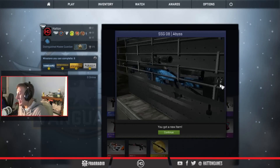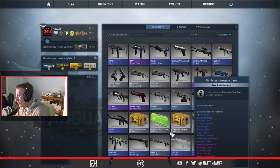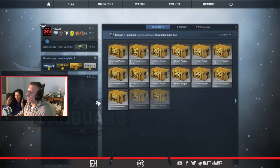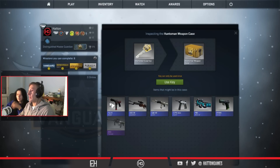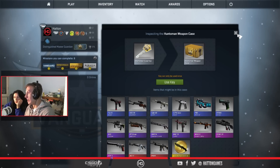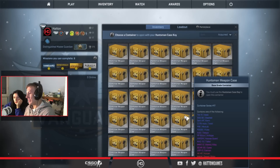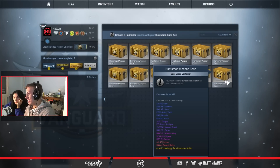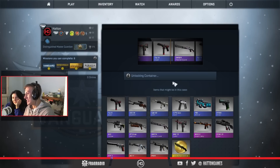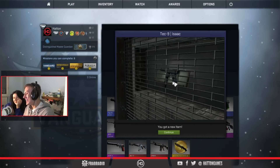I want to open one more. You want to buy one more? I'll buy one more — we'll do one more key. I'm just going to open this one. Huntsman case key is the last one. Come on, get something good. I want to pick the case. Right click on it. That's not going to be a knife in this one. Maybe it's something good. It is just nothing. It's a shit face. Oh dear.